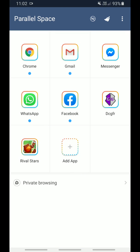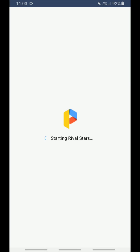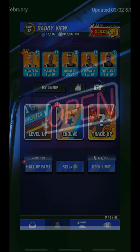Rival Stars Basketball and Game Guardian in Parallel Space. Make sure to download Parallel Space and Game Guardian from the link down below, because Parallel Space only supports Game Guardian from that link. After that, open Rival Stars Basketball and Game Guardian in Parallel Space.